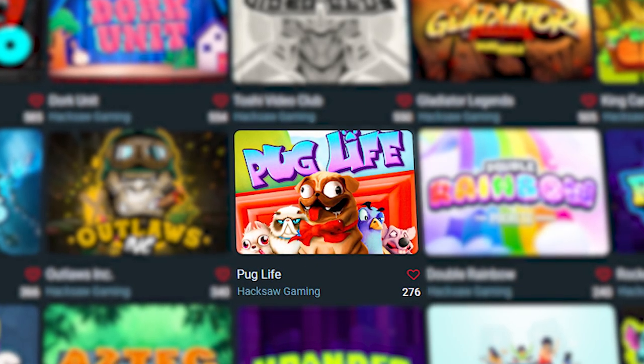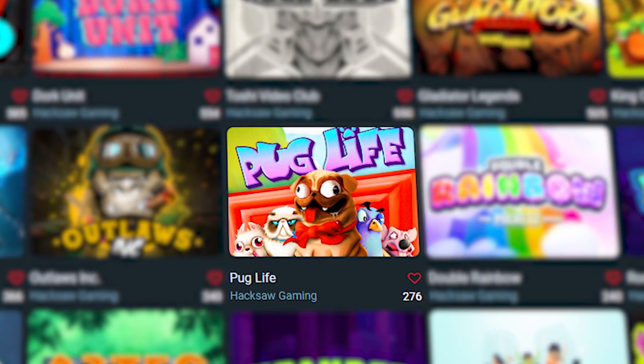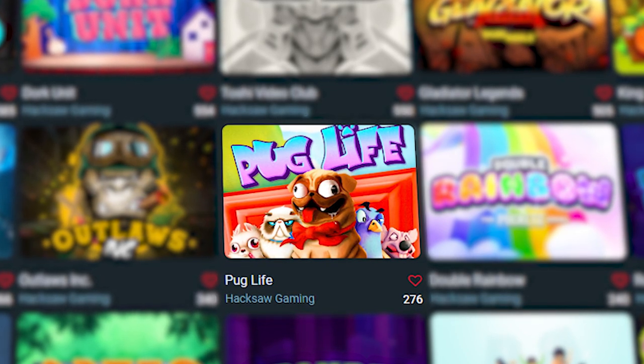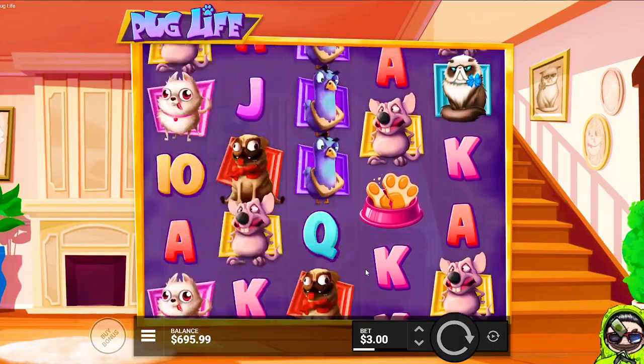New Hacksaw slot just dropped — Pug Life by Hacksaw. Let's check it out. I haven't tried it or anything, so I don't know what's going on. It kind of looks like Doghouse Megaways. Is this the Hacksaw version? We're gonna buy some and see. Let's start off with a $300 buy on Treat Yo Self.